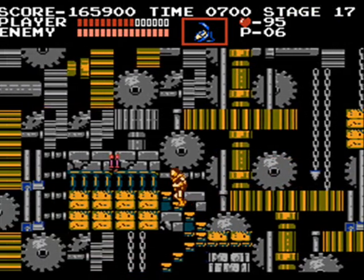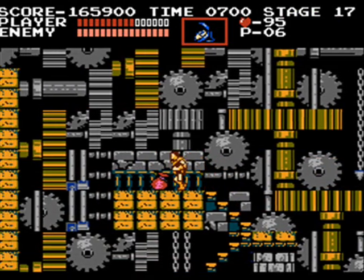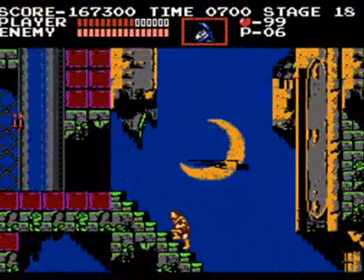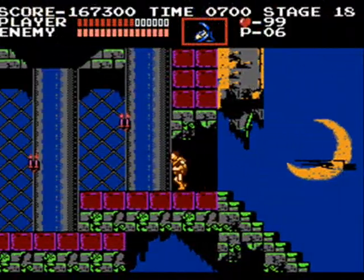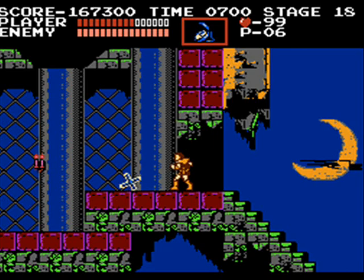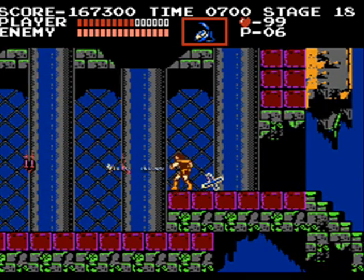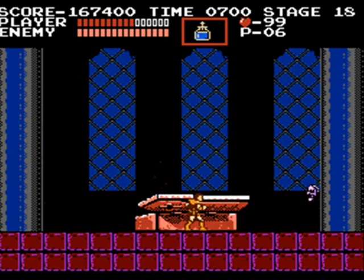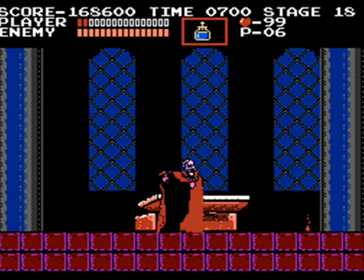Make sure to get in gear as your battle with Dracula is coming up. Don't use the magic cross — use the flash stopper instead in your final battle with Dracula. Instead of using your freeze power, use the holy water. This way, you can't lose.